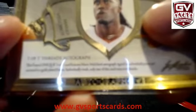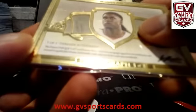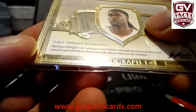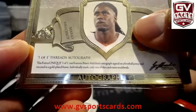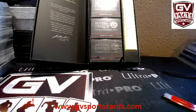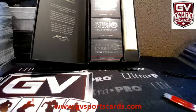It is Mario Melchiotes. I'm going to pronounce that — Mario Melchiotes. Let's see what it says. This is the one with focus. The Futera Unique 101 card features Mario's autograph signed on a football jersey and encased in a gold-plated frame, individually made. Only one of this card exists worldwide.